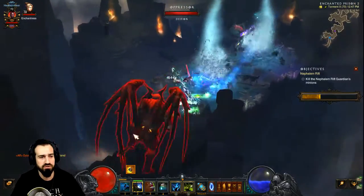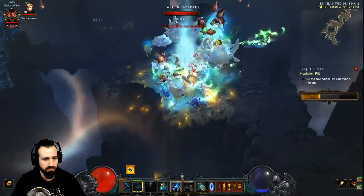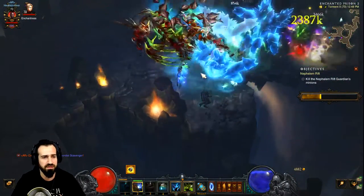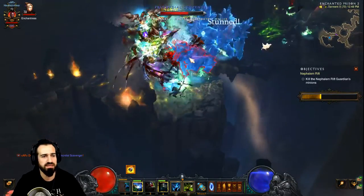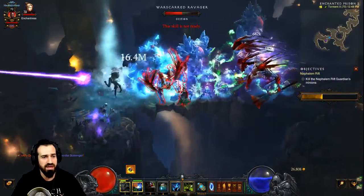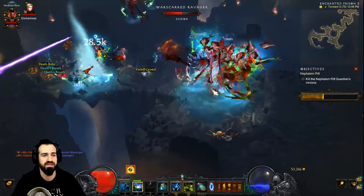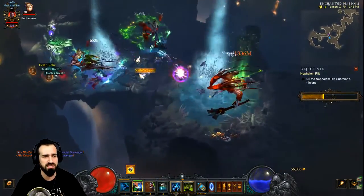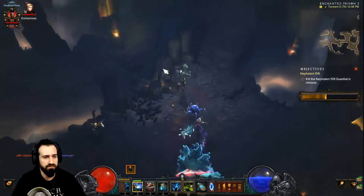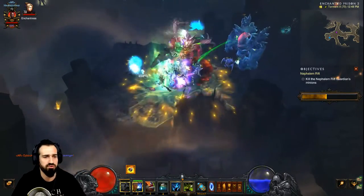I use Soul Smasher in Kanai's Cube as well, which really helps with bonus damage. We don't have any pets — we're solely relying on damage-over-time effects. It does a lot of damage but it's not the best against solo rift guardians. It's definitely a fun set and a fun build if you're over your other sets like Helltooth and Zunimassa — a good break from the main sets.